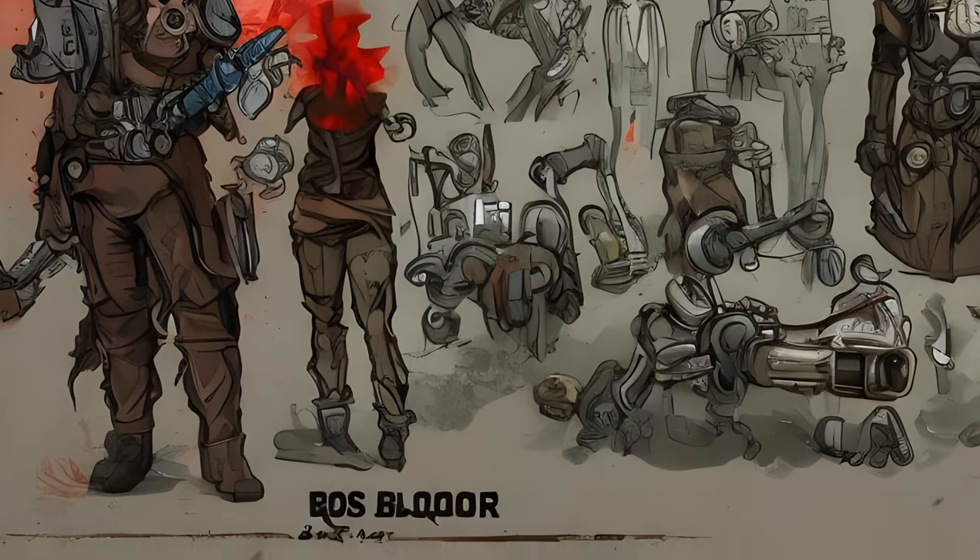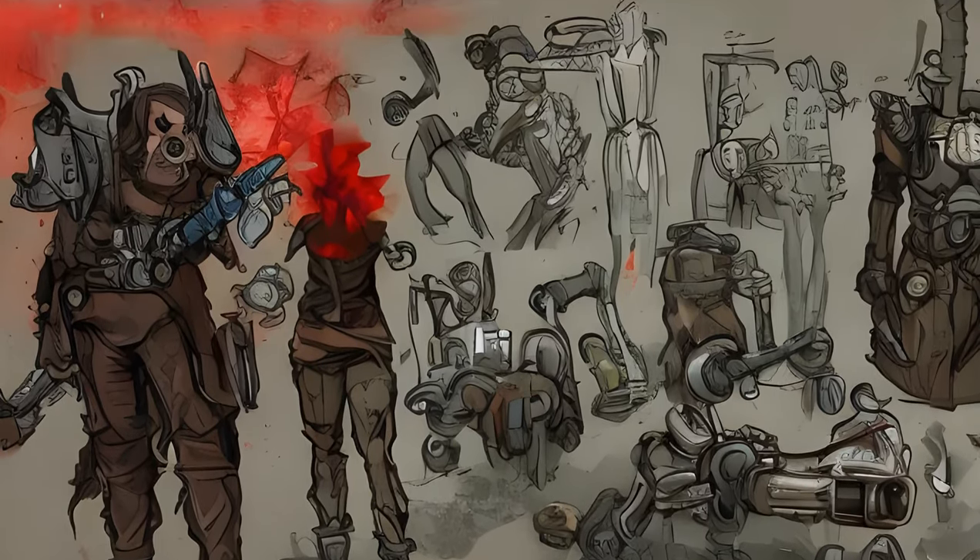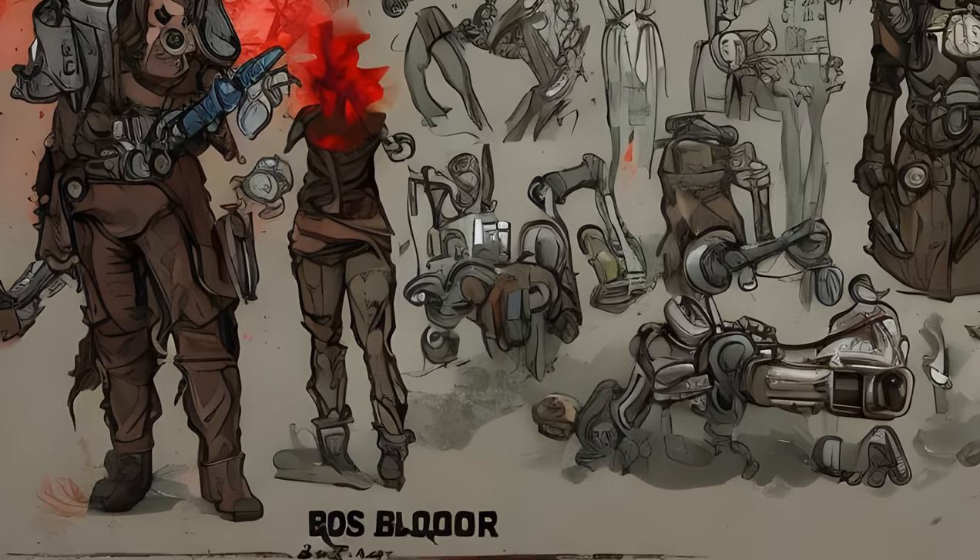Reactor Coolant: the Prydwen, given by Proctor Ingram, reward 100+ caps per reactor coolant, form ID 001B2B08.